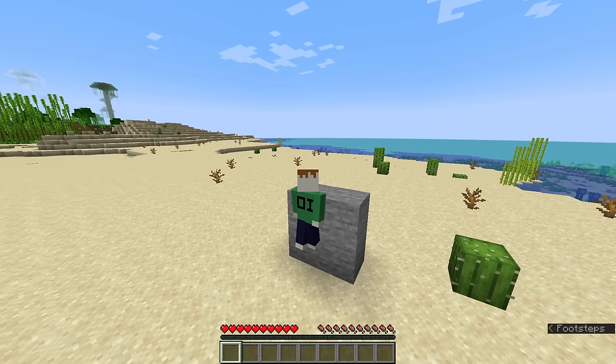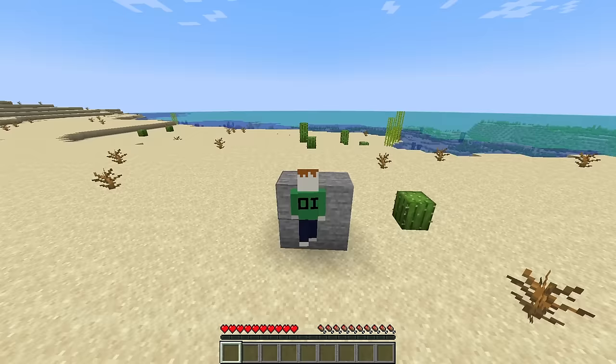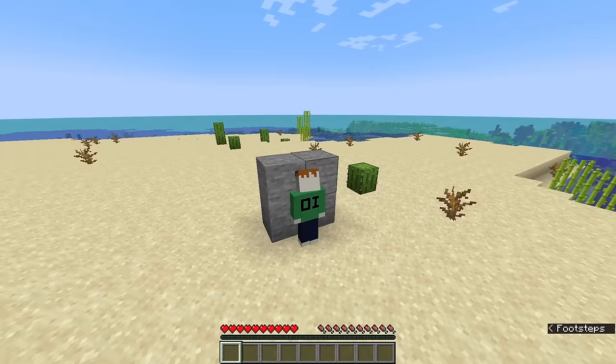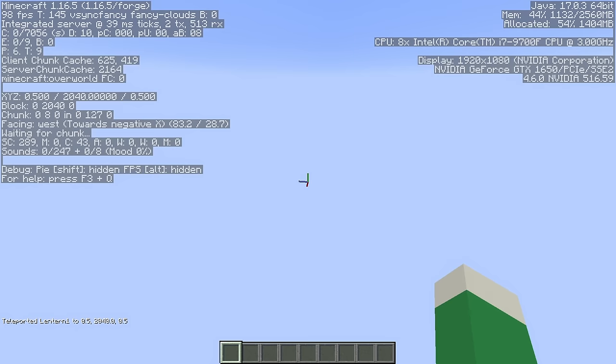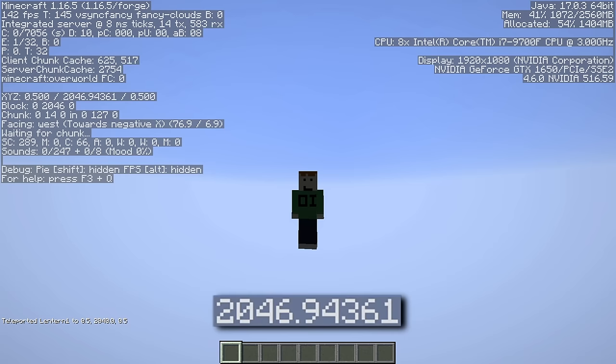There's one more issue — using mods, it's possible to teleport super high up. Lighting stops working after Y level 2048, just like it stops after 2 to the 25 horizontally. At least in 1.11, you can't move with the spacebar or shift key after 2 to the 52 blocks up and down, and after 2 to the 55 blocks you lose the ability to fall. The final possible limit, from AntVenom's video, is conveniently the highest possible number that Java can understand — 2 to the 1024 — though there isn't even enough screen space to show the number.